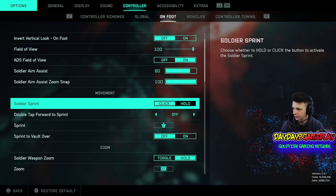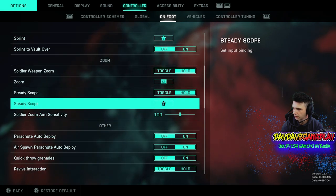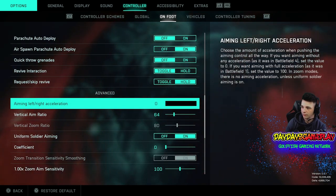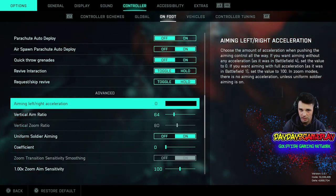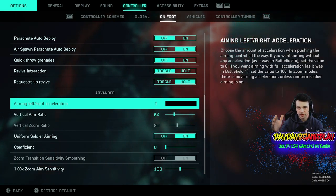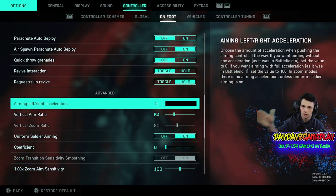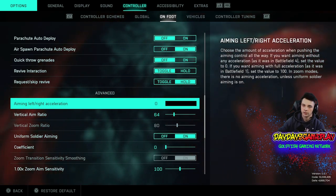All the other stuff is basically default. The other thing I really changed is aiming left-right acceleration — put that to zero. I think the default is 50, so bring it down to zero. What this means is that whenever you first move your analog stick, instead of starting slow and then speeding up, it's just one smooth, consistent movement to the left or right — it doesn't get faster or slower.